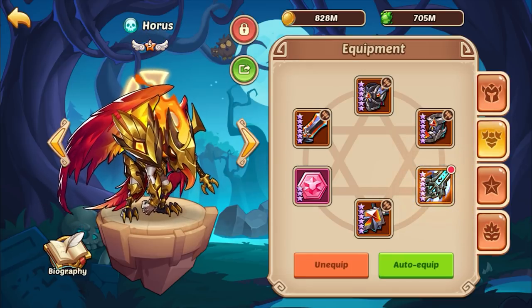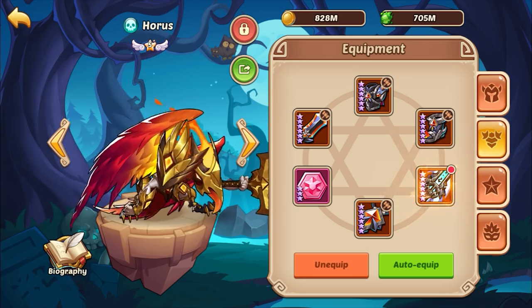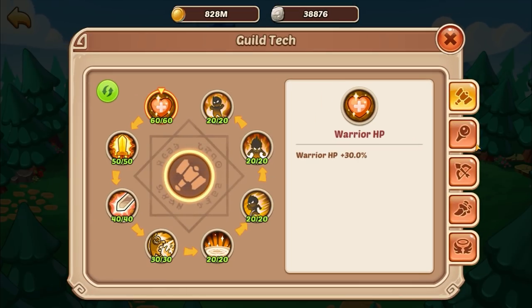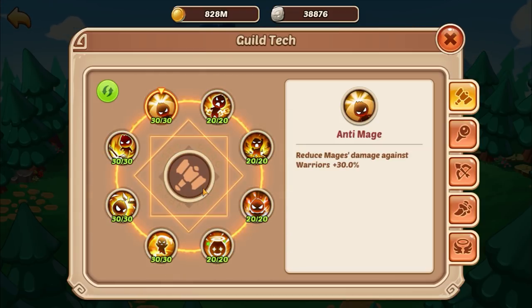We've been trying to push Sealant 18 with our Horace and have been stuck on it. For guild tech, you need the maximum warrior setup and pretty much maximum anti-mage and anti-priest. Those two nodes really need to be maxed out because the mage in the back and the two priests do a lot of damage in Sealant. Anti-mage and anti-priest are absolutely necessary.